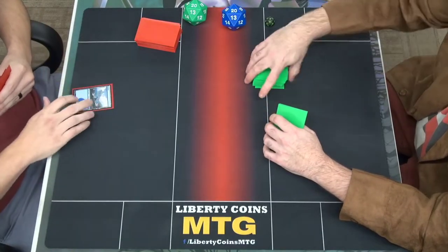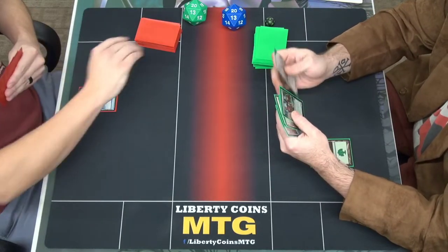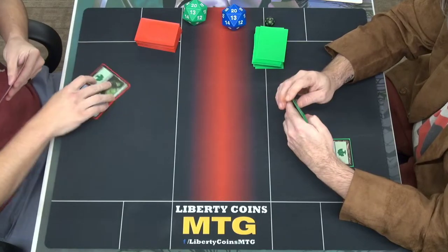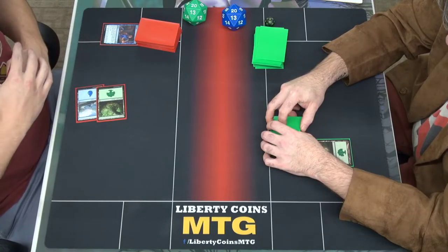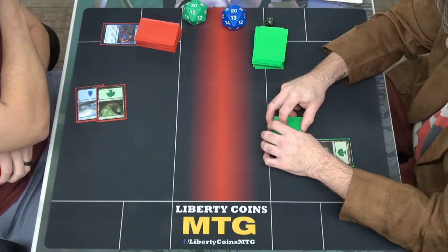I will play an island and pass. I'm going to play a forest and pass. I will play a forest, tap two, cast Curie. What does that do? Surveil two — look at the top two cards, I can choose to put them in my graveyard or put them on top, and then draw one.